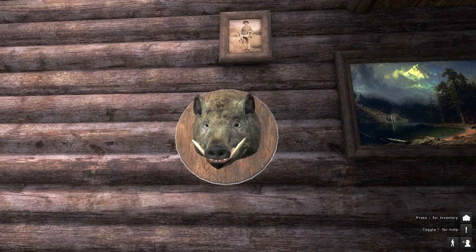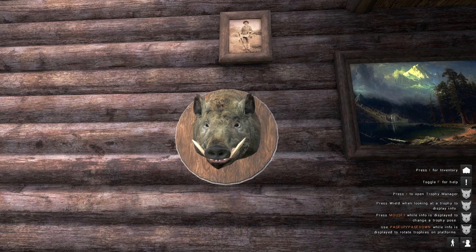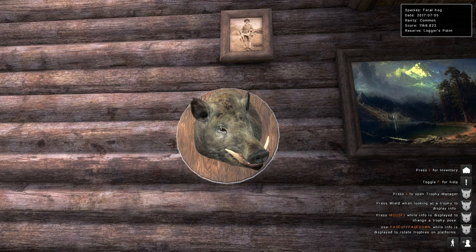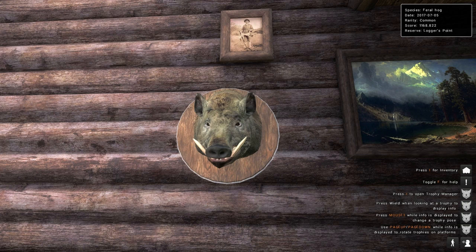If you get stuck you can press F, which brings up all the options of what you can do with a mount. If you press the right mouse trigger the animal's information pops up. While you're doing that, pressing left lets you swap the poses of the animal — like the face and direction. Pretty sweet, quite simple, takes a couple of minutes to work out. Very easy to understand. There's my feral hog mounted — it looks almost like it's smiling!